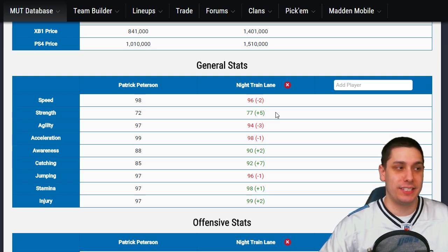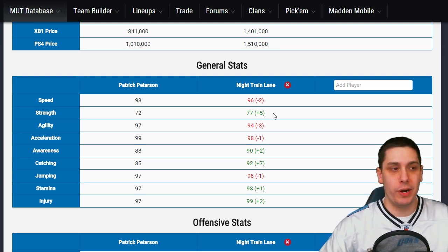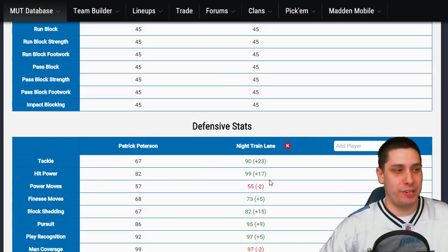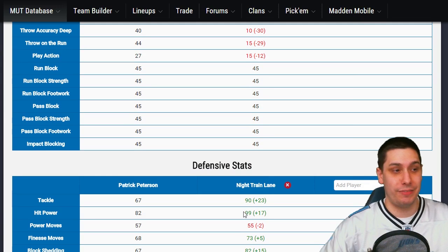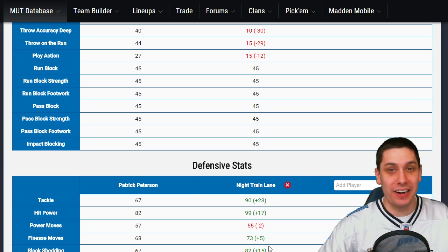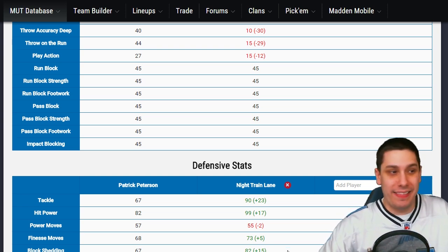But Night Train Lane is substantially better in run support — it's not even close. We said Patrick Peterson was better than Sherman in run support, but Night Train Lane blows them both out of the water. Night Train Lane has 77 strength versus Peterson's 72 — which is very good for a cornerback. Then hit power and tackling: 23 higher in tackling for Night Train Lane, 17 higher for hit power. Block shedding is 15 higher than Patrick Peterson, 9 higher for pursuit, 5 higher for play recognition. He is unbelievably good against the run — possibly the best cornerback they'll have unless he ends up being the ultimate legend at the position.